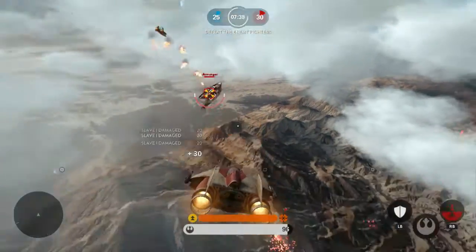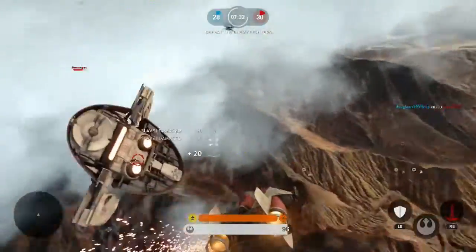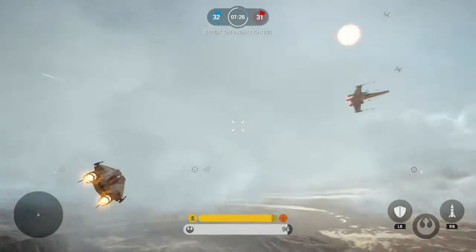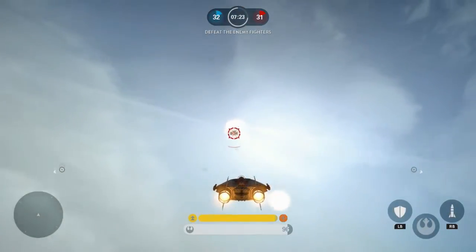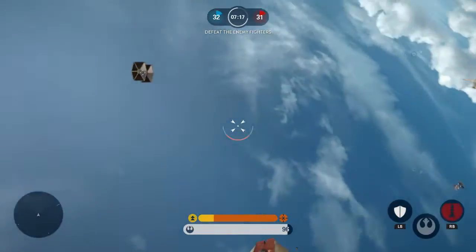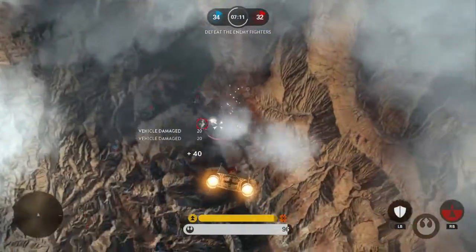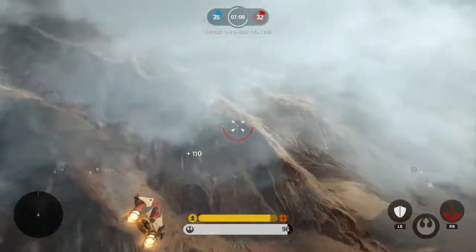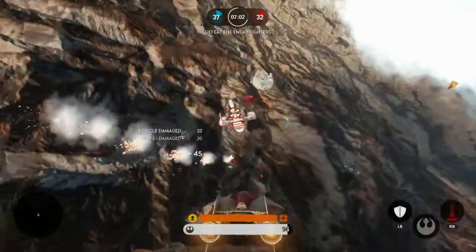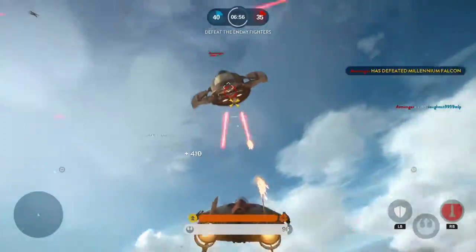I'm chasing this guy down. Not only have you got regular people out here in these ships, but you've also got AI as well. A lot of these ships are AI and the AI are a little easier to kill, but they've got 30 to 40 different spacecraft flying around on each side. I ended up going 2 kills against regular people, 15 kills against AI with zero deaths, which ain't a bad game.